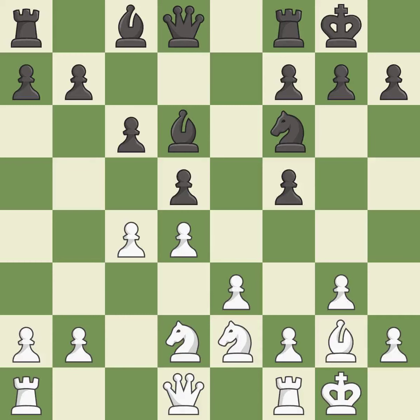Castling gets the king to a safer square, out of the center of the board, while also developing a rook. Castling to the same side of the board as the opponent avoids some of the attacking associated with opposite-side castling — it is excellent. This ignores an opportunity to offer an equal trade of pieces — it is an inaccuracy.